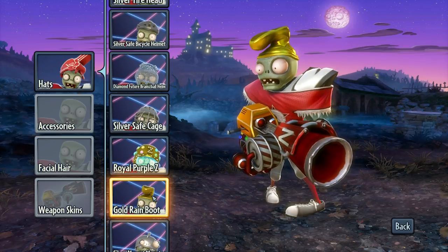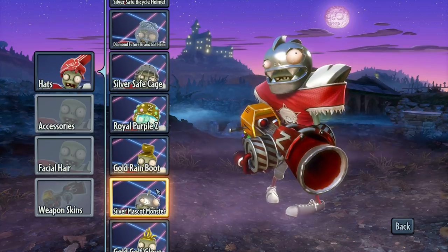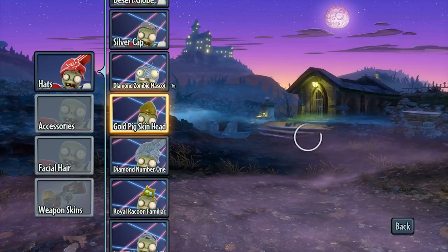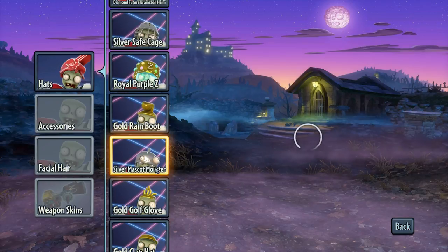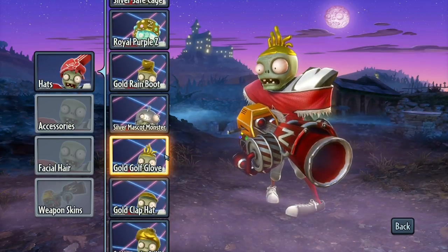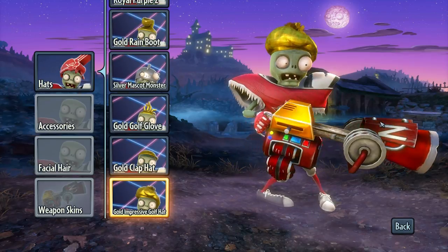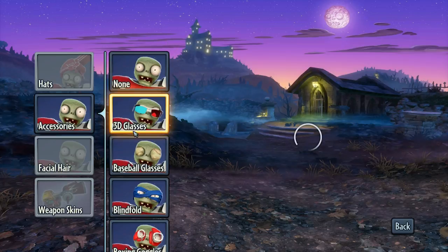The royal purple Z — I love it, I love all this bejeweled stuff, looks great. Gold rain boot looks like he has a Monopoly piece on top of his head. Silver mascot monster — that does look awesome. Diamond zombie mascot looks cool; silver mascot monster looks ferocious. Gold golf glove — another tongue twister. Gold clap hat, and we got the gold impressive golf hat — very impressive. Golfers can make a lot of money and purchase these amazing hats.